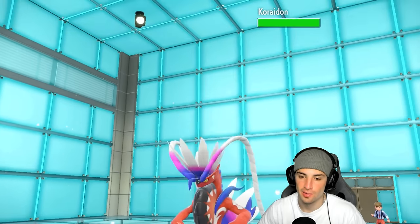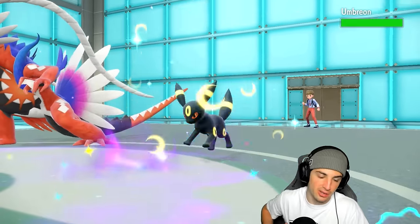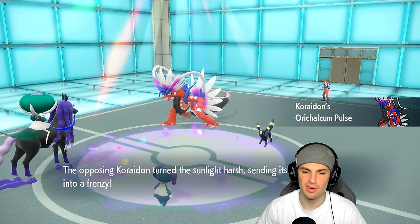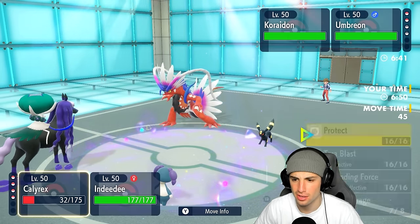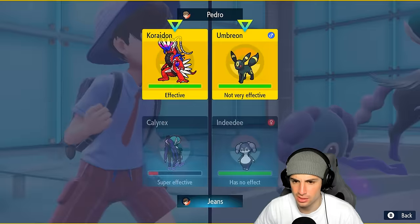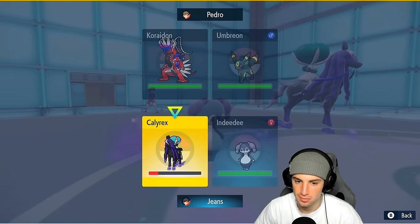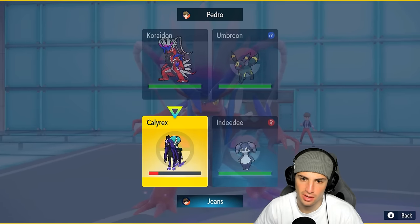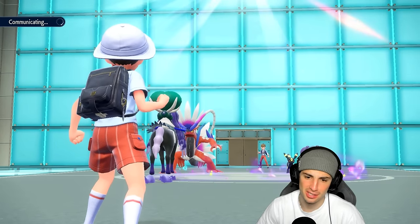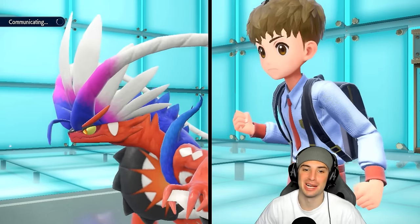It's probably Flutter Mane and Koraidon — but it's Umbreon! That's massive — it doesn't get bigger than that because one: we outspeed, two: I can Helping Hand, and three: Umbreon doesn't have first turn priority. Thanks for playing! Astro Barrage will still KO — I'm all about it. Umbreon doesn't learn Sucker Punch, so I don't have to worry about it. They might just cancel this match. Typical Calyrex and Indeedy showcase in match number three — Helping Hand plus big moves.